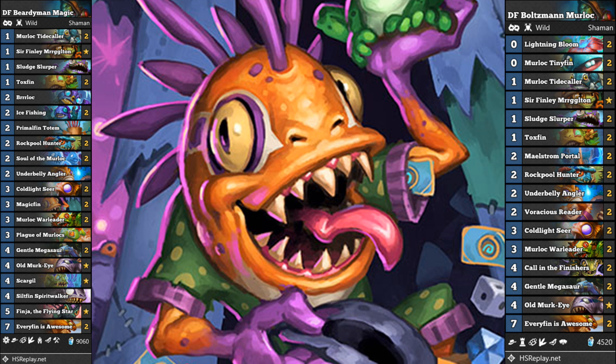That's the deck on the left-hand side, and there is one big key card in this deck that really stands out. Can you spot it? It's about halfway through the deck list. It costs three mana. It's Magic Finn — a three-cost, three-attack, four-health Murloc. After a friendly Murloc dies, add a random legendary minion to your hand. How interesting.